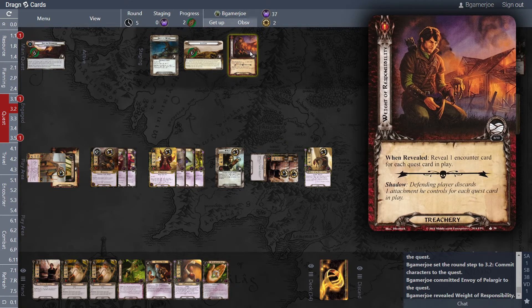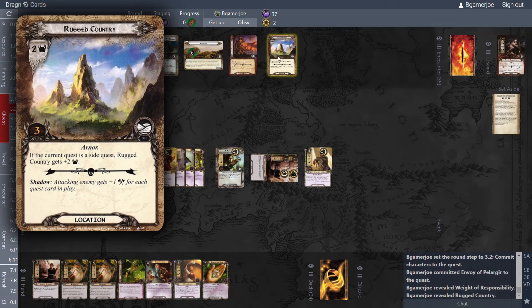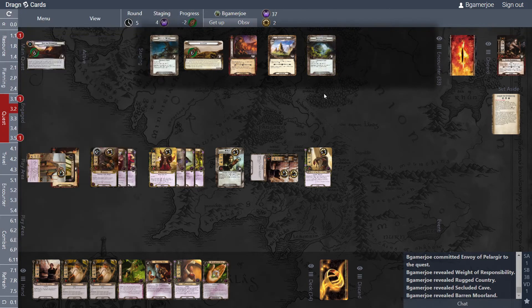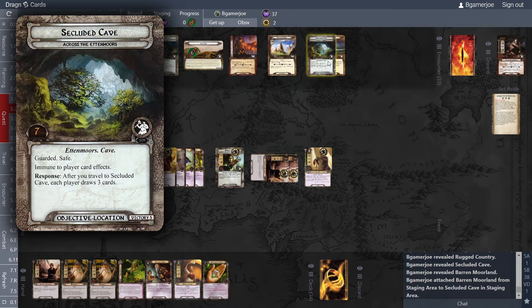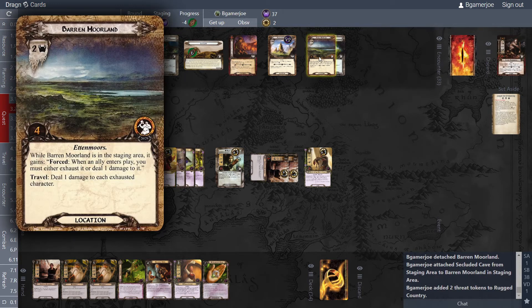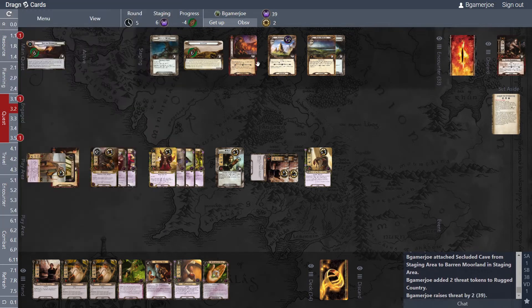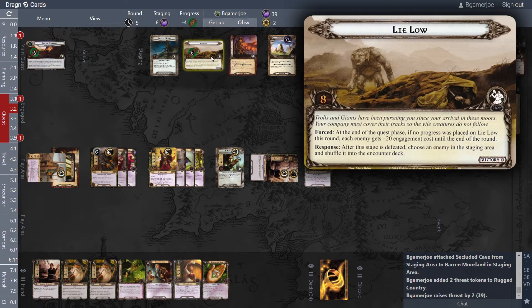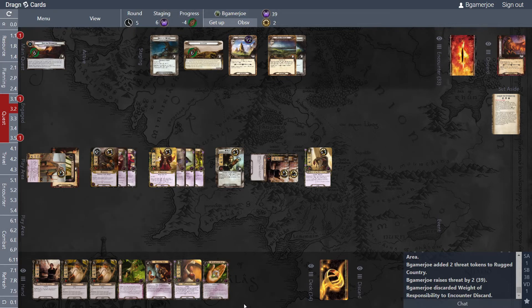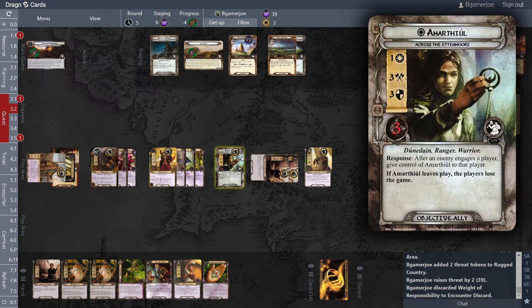Reveal one encounter card per each quest card in the game — that's bad. That is a four-threat location guarded by Barren Wastelands. We quested four to six, so our threat goes up by two. Each enemy gets minus 20 to the end of the phase — nothing. Barren Wastelands is in the staging area — it gains: when an ally enters play you must exhaust or deal one damage to the travel deal one damage to each exhausted character. We could just bump off these two but let's not do that.